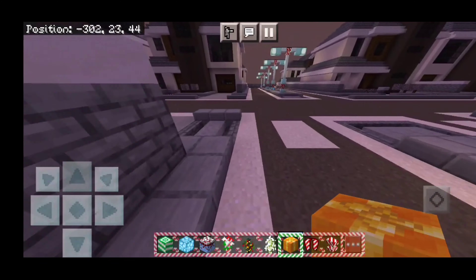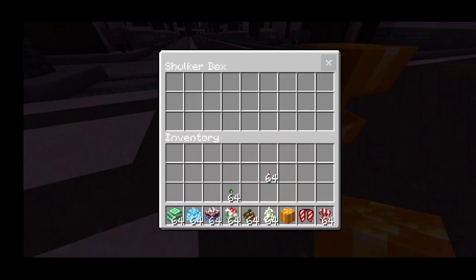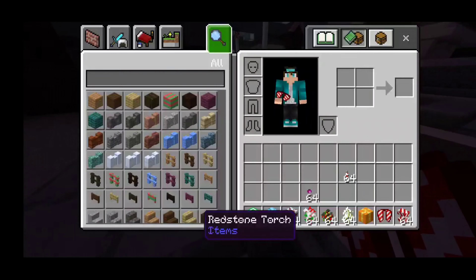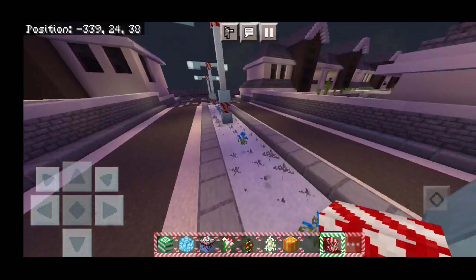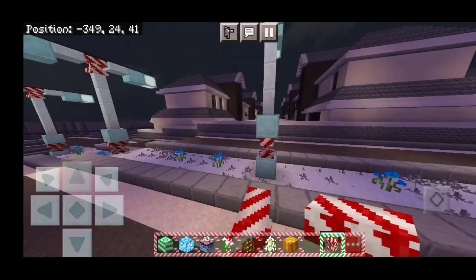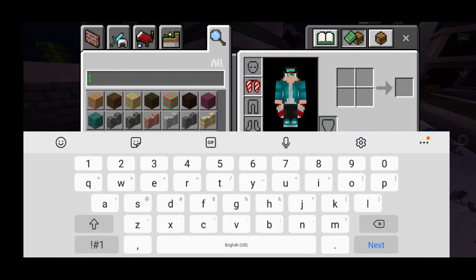Over here we actually have the gift boxes — we have an orange one right over here. They basically re-textured the shulker box, which is pretty useful, to be honest. The elytra of course has its Christmas theme to it, and same with the anvil. Out of all things, I don't know why they did the anvil, but hey, I'm not complaining. Anyways guys, let's go to the nether right now because I need to see how that looks.